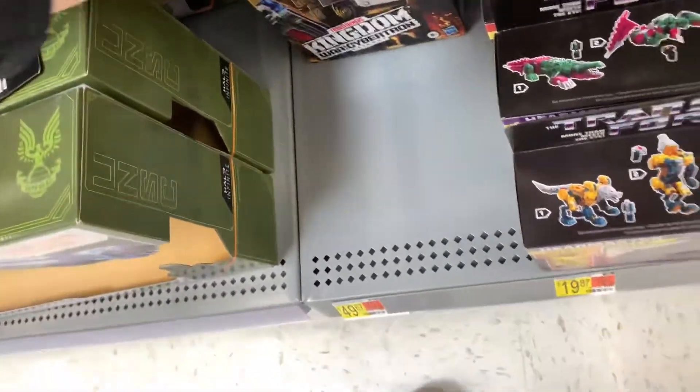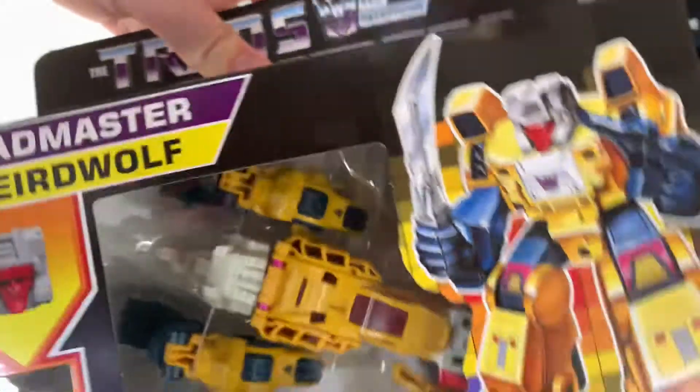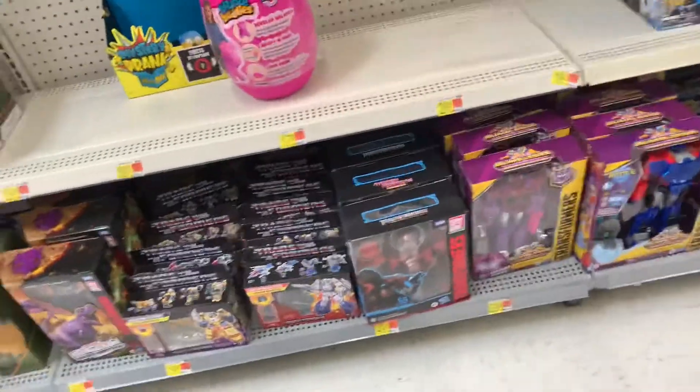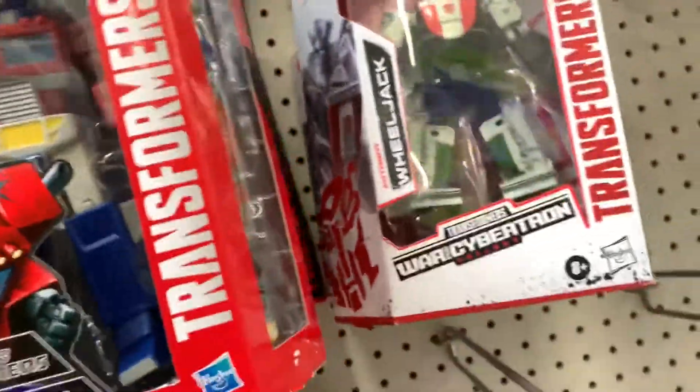For the leaders, two Beast Megatrons. They do actually have the Headmasters wave too — we have Highbrow, Weird Wolf, Gold Cruncher, and then the other one. Up here there's a lot of stuff. They're always stuck on these pegs. Cyberverse still has the Wheeljacks, and then more Blur — it's just gone — and then one Paleotrex.